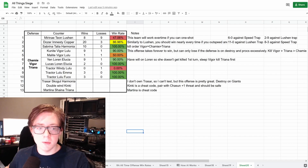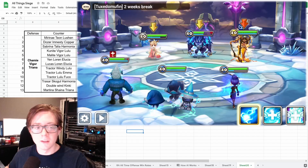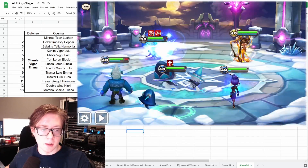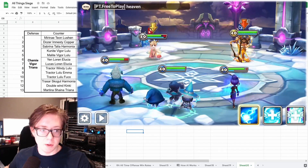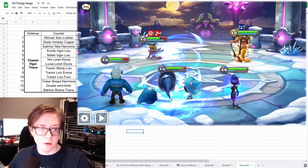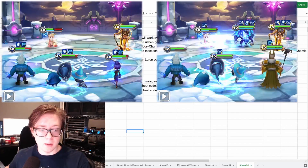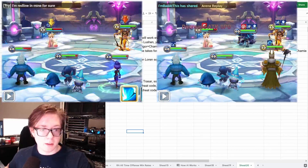I tried Tractor Windy Lulu once — it took forever and I lost, so I switched to Tractor Lulu Emma. When I was doing the Windy version I didn't have enough damage, so I figured let's give Tractor a defense buff so he hits a lot harder, and I went 3-0 using that team. Tractor Lulu Fuko is one that a guildmate suggested, and a handful of us have used it and it's worked well. In my testing it also went 3-0.